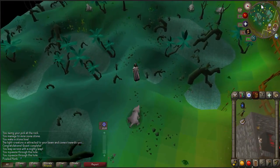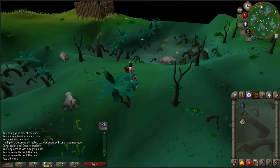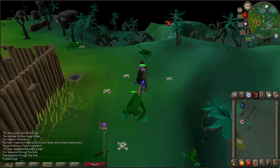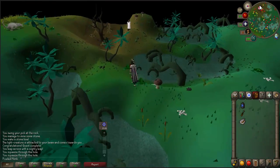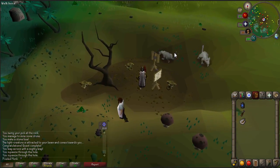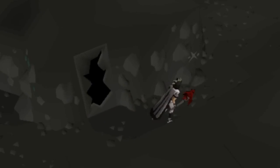To start the quest for those that have not completed the lost tribe quest, you must first go to the lumbridge swamp. Once there, head towards the western part of the swamp to a dungeon icon. If you haven't already, use the rope with the hole in the ground and climb down. One trick to avoiding the wall beast as you run through here is to stop one square before the hole in the wall and then run past.